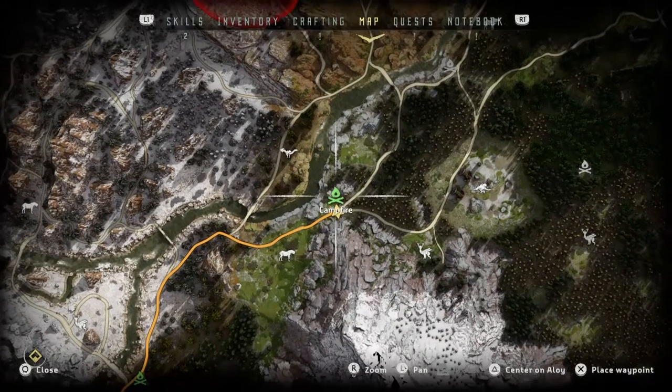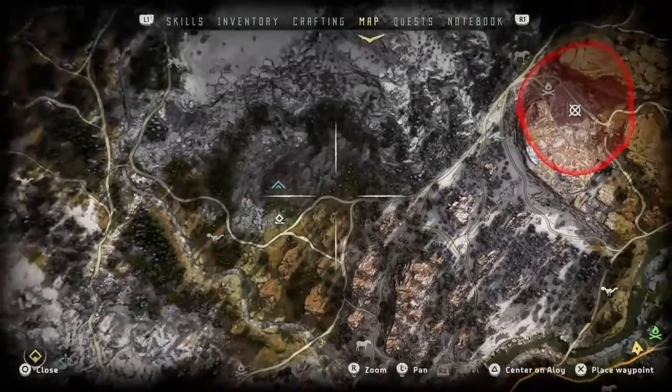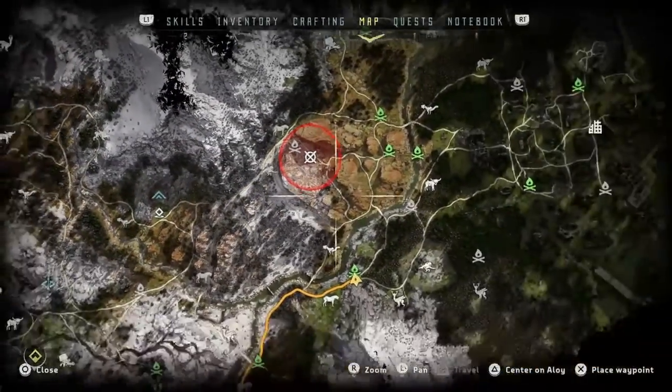Hello guys, welcome back to another video. Today I'm going to be showing you how you can get metal shards and legendary modifications in a matter of seconds. This takes a Golden Fast Travel Pass, or if you just have a lot of fast travels, you can use that as well.